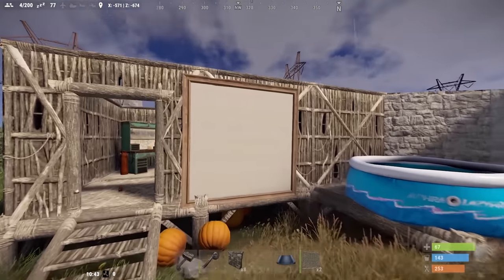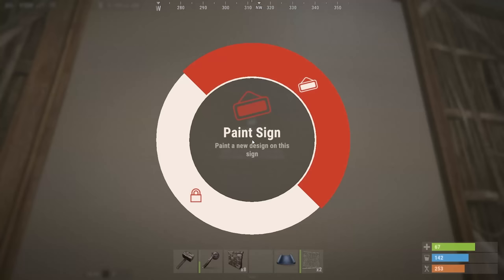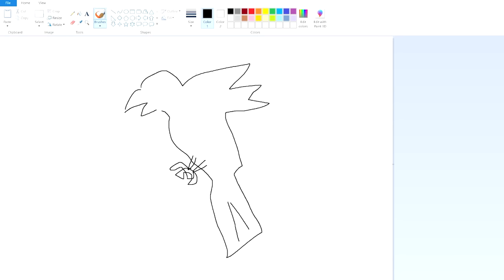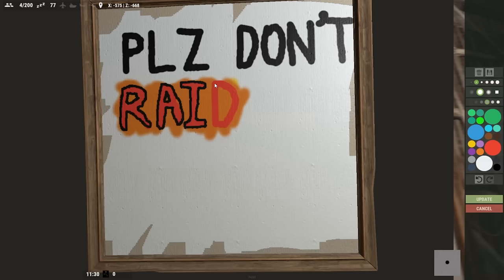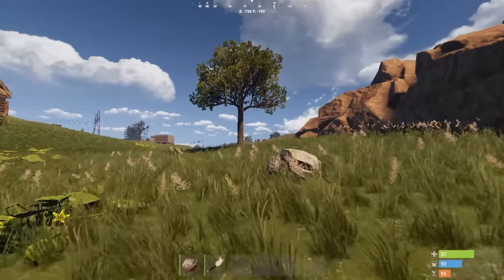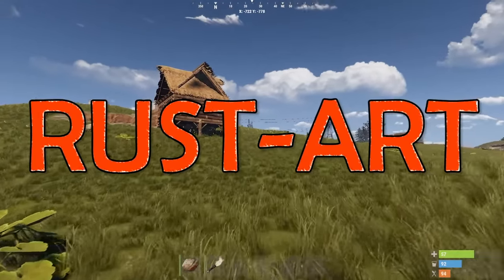At number nine is creating impressive works of art in Rust. One feature I really appreciate about Rust is that you can make your own custom signs and artwork using an in-game art tool. It's a little rudimentary, although functional — it's not like Painter or Photoshop, but obviously if the Rust devs were interested in making something that functional, I don't think they'd be making Rust.